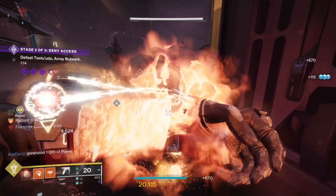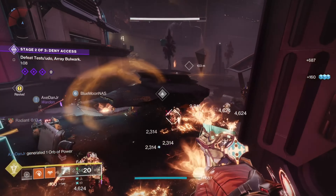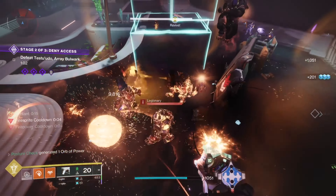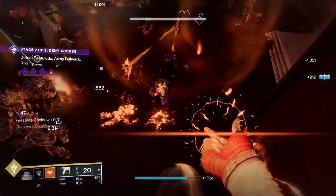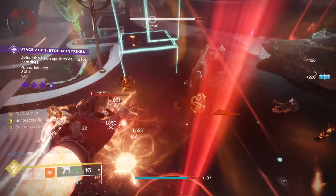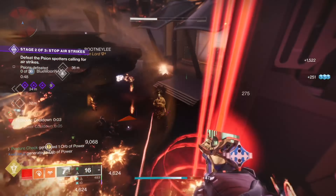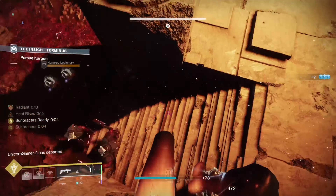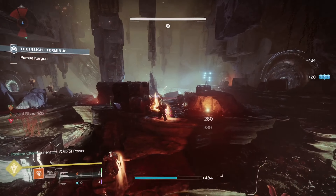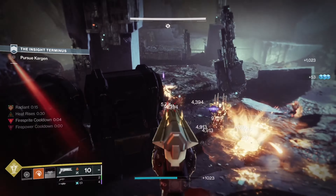I've got two builds in this section to talk about. The main focus will be on the Sun Bracers build — more specifically, the good version of Sun Bracers, with no Icarus Dash and infinite resto times 2. The Sun Bracers build is literally ad clear at its peak, being able to clear massive groups of ads and hold down choke points better than Witherhoard, and some people still manage to run an ad clear weapon with it. There are a few situations where running an exotic ad clear primary can be helpful, but those will rarely come up for the average player. I'm just going to explain why running a Sun Shot, for example, is a bad pairing with Sun Bracers.